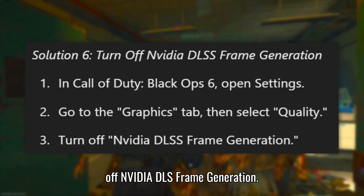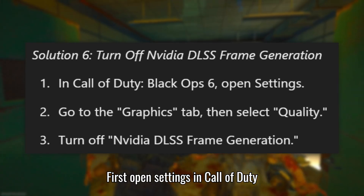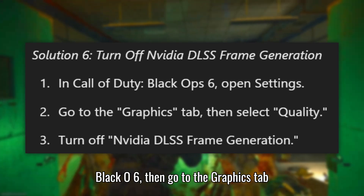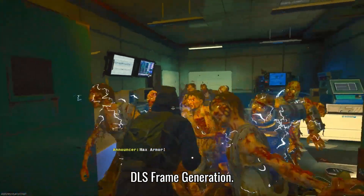Solution 6: Turn off NVIDIA DLSS Frame Generation. Open Settings in Call of Duty Black Ops 6, then go to the Graphics tab and select Quality. Now turn off NVIDIA DLSS Frame Generation.